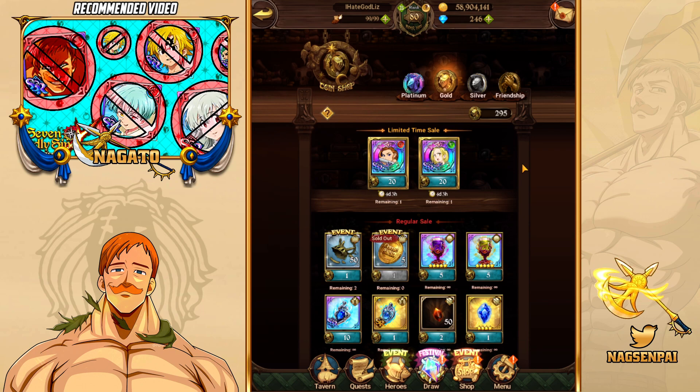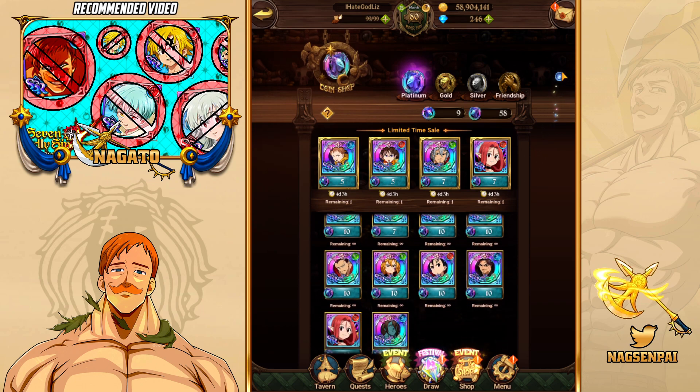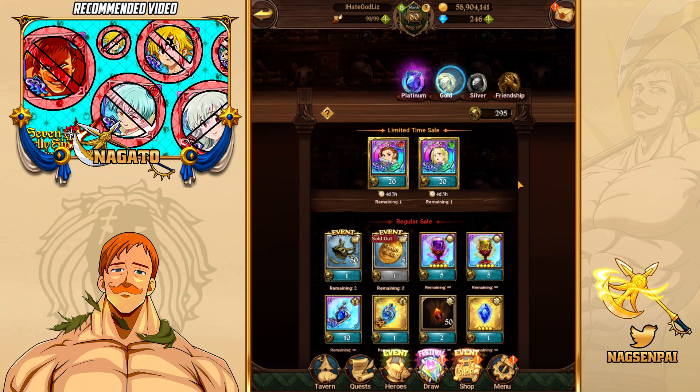I use SR coins for Super Awakening all the time. I never have SR coins on my Japanese account because I only use them for Super Awakening. You never really want to use SSR coins for Super Awakening, because SSR coins are so much more premium in comparison to SR coins. When you're out of Super Awakening coins, use SR coins instead.